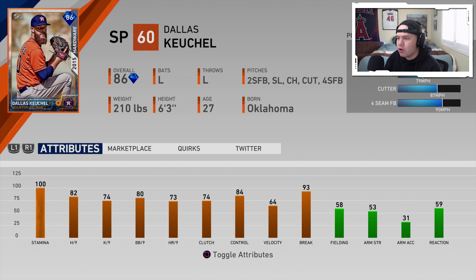The last team in the American League is the Houston Astros. Theirs is going to be an 86 overall Dallas Keuchel. 100 stamina, 82–74 hits and Ks per nine, 80 walks per nine, 84 control, 93 break. Two-seam, slider, changeup, cutter, four-seam. This guy looks pretty balanced across the board — there's not really one stat that really stands out. He's pretty well-rounded as a pitcher.